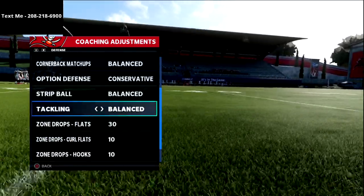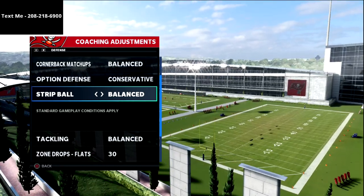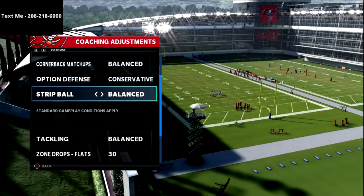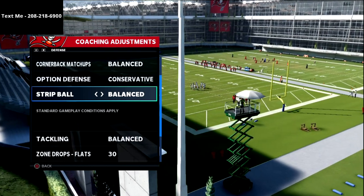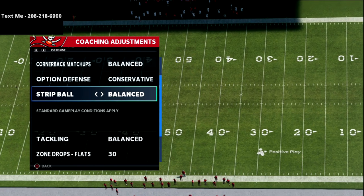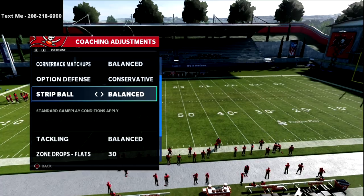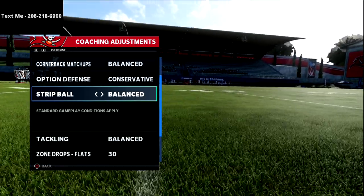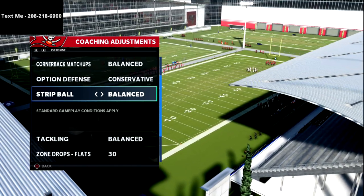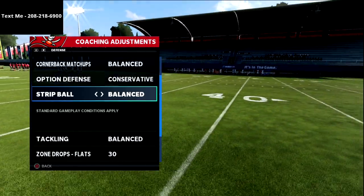We're going to set our zone drops to 10 - we'll get into that in a second. But real quick, back to this resource: if you've ever wanted to know what a vertical hook does, what a hook curl does, what a QB spy does, what cross man does, what that outside quarter cover is - we cover all of that. We unpack these zones in detail. It's an in-depth defensive guide covering zone adjustments, man adjustments, and blitzing concepts. It's meant to be conceptual, to teach beyond just a formation, to give you tools going into Madden 22.